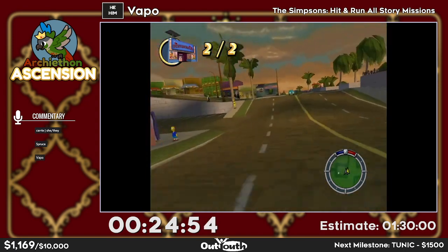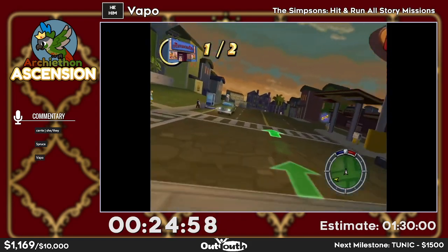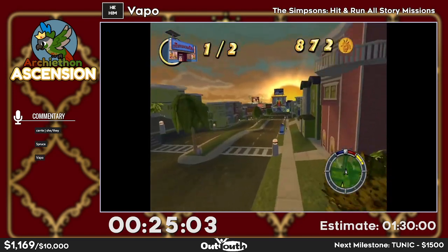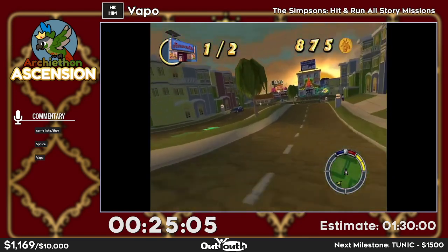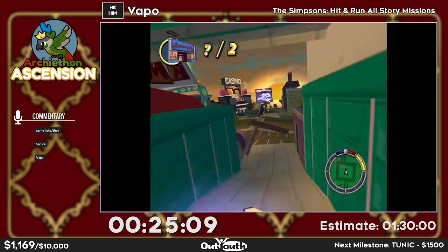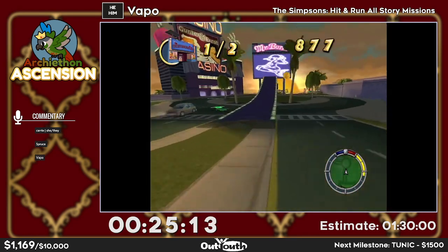This is another race against the nerd car, but this one is notably slower than the one in Bart 1. It's also a lot easier because you can get ahead of the nerd car much faster — there are a lot more shortcuts it doesn't take.